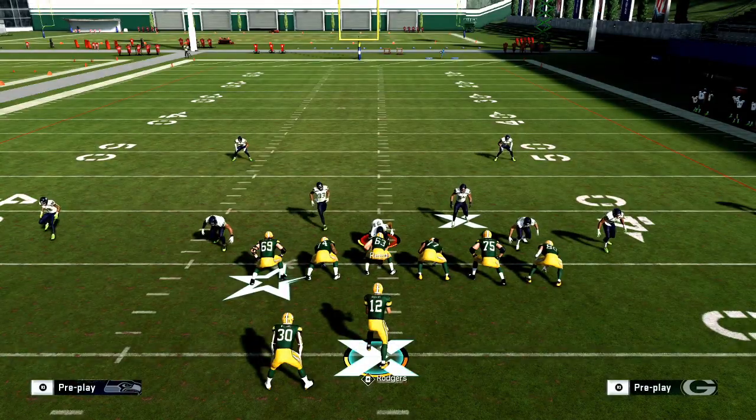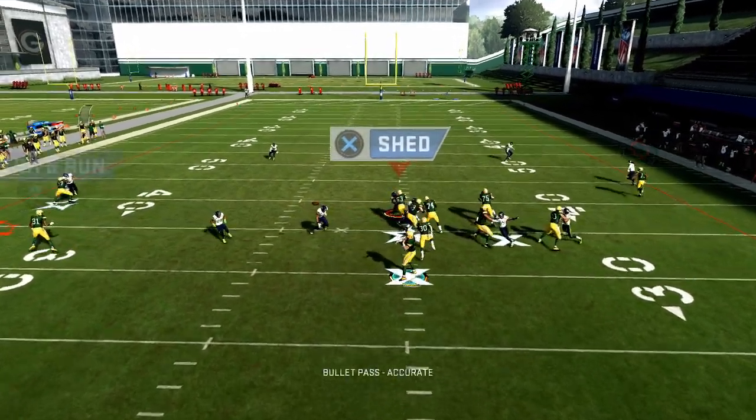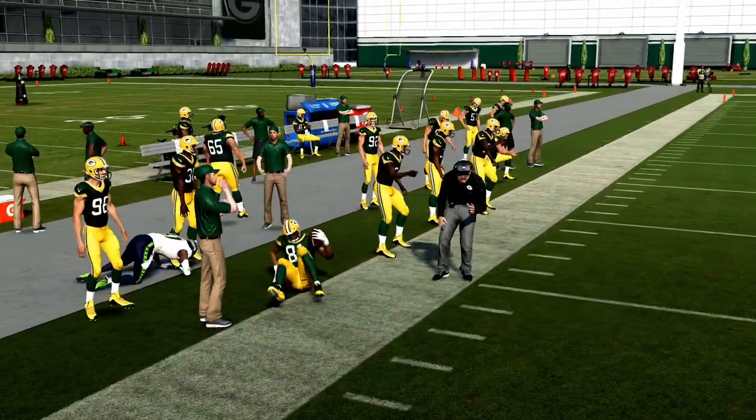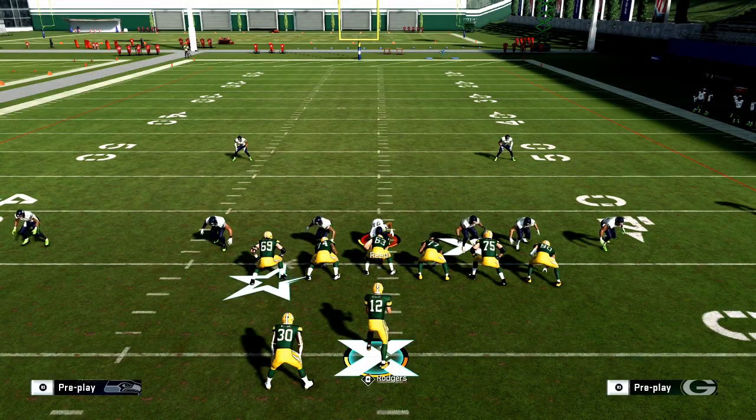With a burner like Tyreek Hill on the outside keeping them honest, you're going to be throwing these little RPOs consistently. This is a nice little quick-game package out of the Spread playbook. I hope this video was helpful.